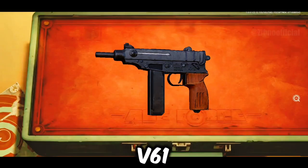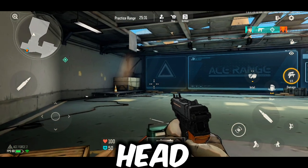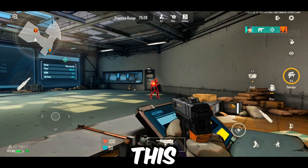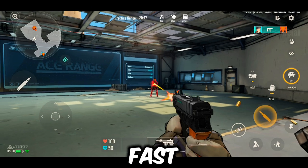Moving on, we have the V61. It's great for close quarters combat. It takes two shots to the head or four to the body to take down an enemy. Use this weapon when your primary is reloading or when you need a quick switch. It's perfect for fast-paced players.